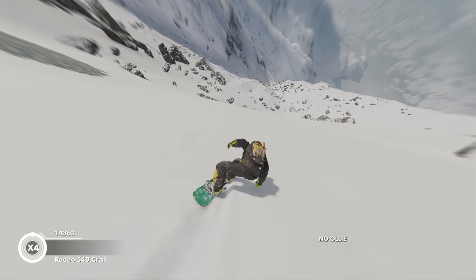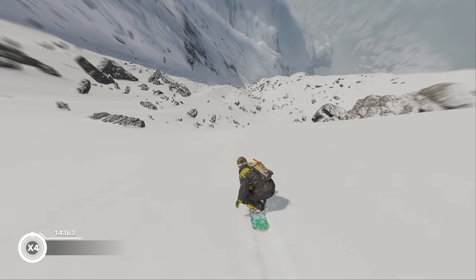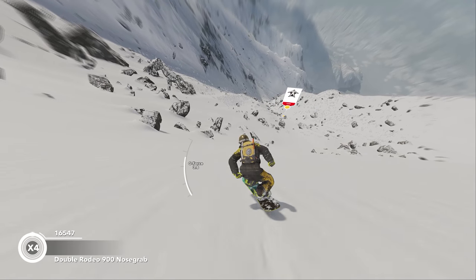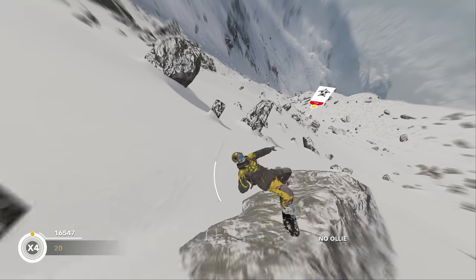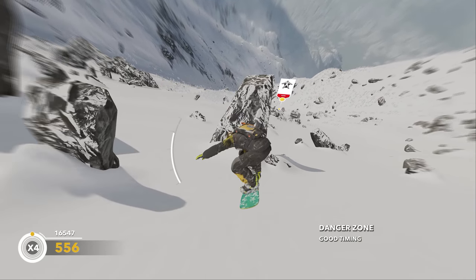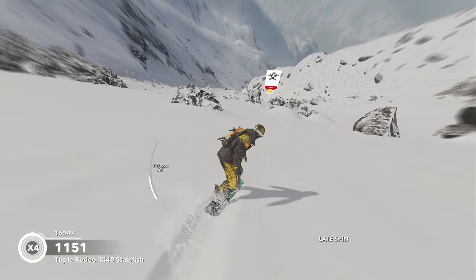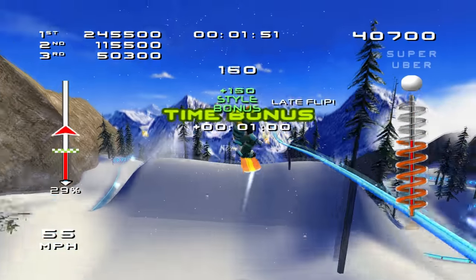Ubisoft took the opposite approach with their winter extreme sports game Steep. Steep features a singular massive mountain, much like SSX3, but unlike SSX3, the player isn't limited by any boundaries on the slopes. You can literally go anywhere you want on these mountains, even if that means going down a huge empty slope with no jumps or obstacles. The entire game was backcountry, instead of being broken up into things like slope style or half pipes.